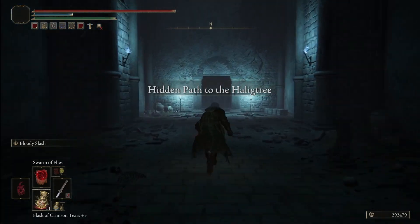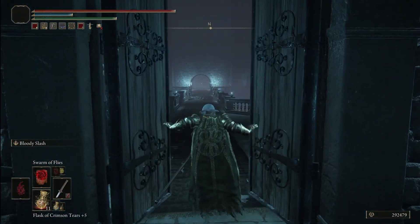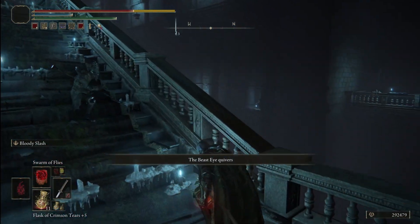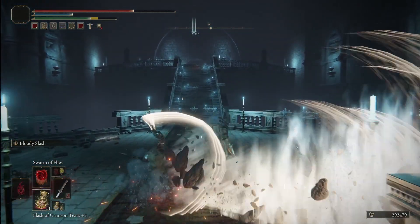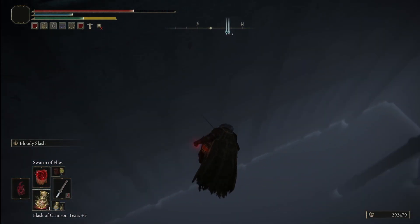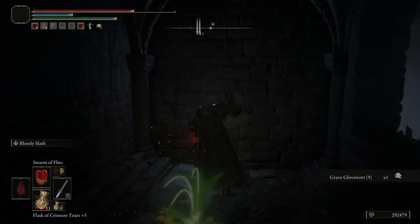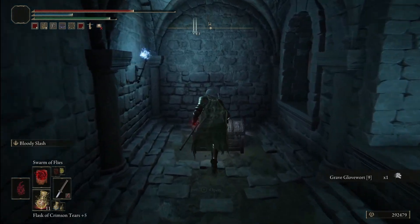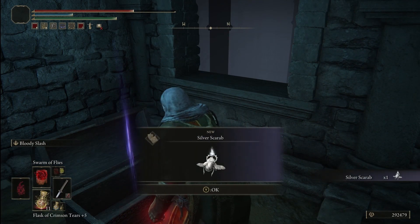From there you just want to open up the doors and head to the left. You can avoid these enemies as they try to attack you. And then it looks like you're falling into nothingness, but trust me there is a path there. So you just want to follow that to the left, and then there's an illusionary wall that you'll have to dismiss. And then there will be a chest, and inside the chest is our silver scarab.